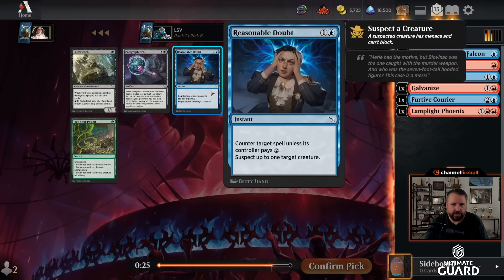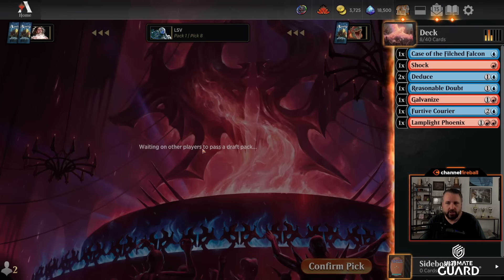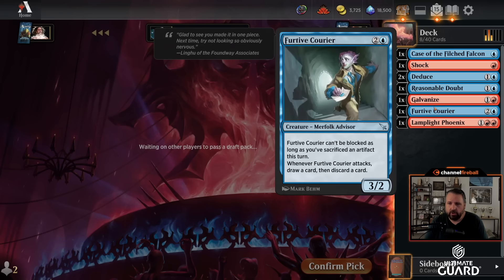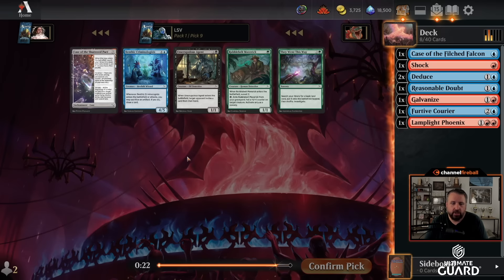There's a Reasonable Doubt — another card I like. Counter a spell unless they pay two, and you can also suspect a creature. With double Deduce, you just leave mana up and you're fine casting either one of them. This is looking kind of like a perfect Blue-Red deck. Case of the Filched Falcon with double Deduce, the Courier and Lamplight Phoenix as nice threes, and then Shock and Galvanize as removal.